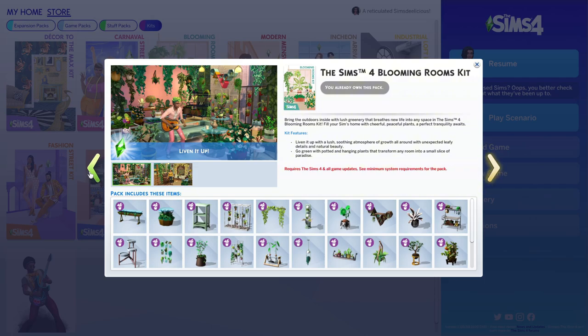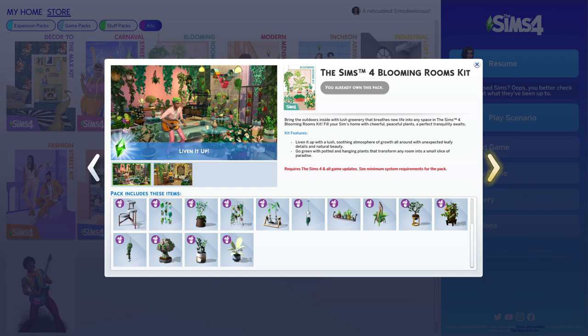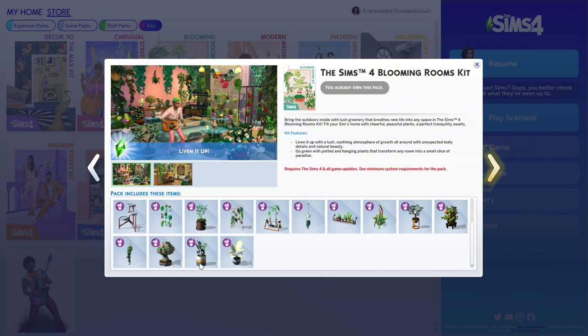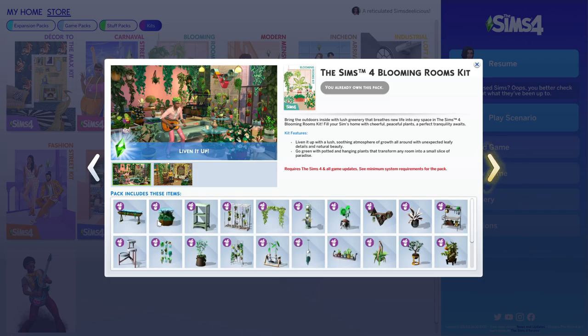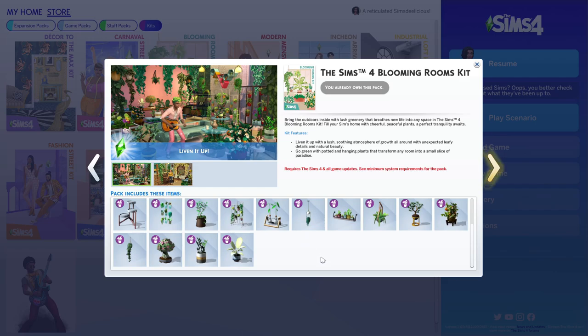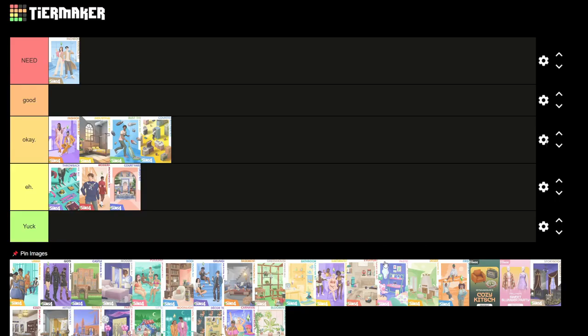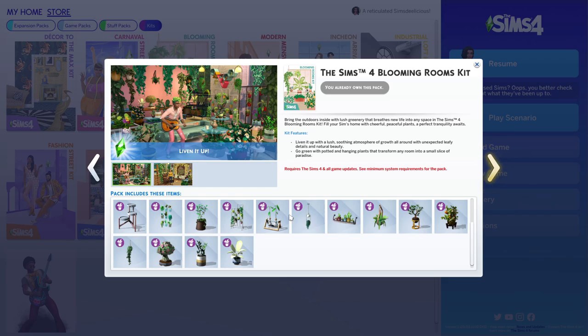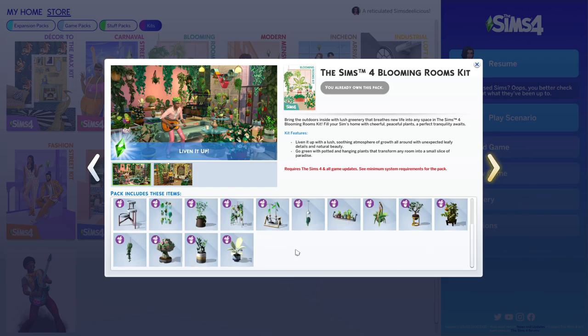Next is the Blooming Rooms Kit. I definitely use this a lot — this plant, this plant, and the hanging plant. I can live without it but I'd miss the hanging plant because it's basically the only one we have. A lot of the other items — like these tables — I never use. I'd rate it good, but I don't think this pack is worth five dollars. There are only 24 items, and it's just plants.